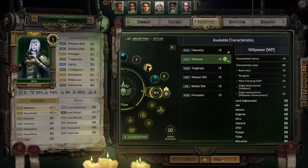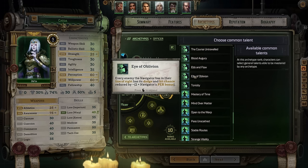For your first talent, take Eye of Oblivion, which causes all enemies within Kassia's line of sight to have their dodge and hit chance reduced by twice her perception bonus. This is just okay at the beginning since you should keep Kassia more in the back — she's not great as a front-liner early on. But later on it'll be absolutely fantastic, as she'll be able to see the vast majority of enemies and this debuff will really help.